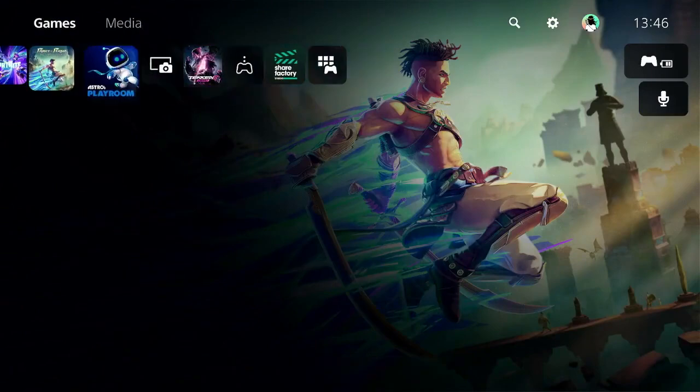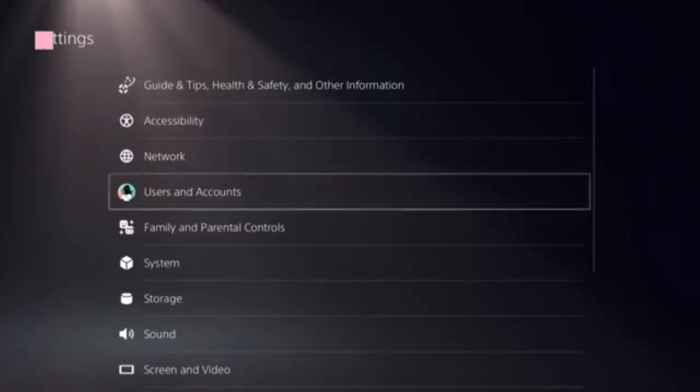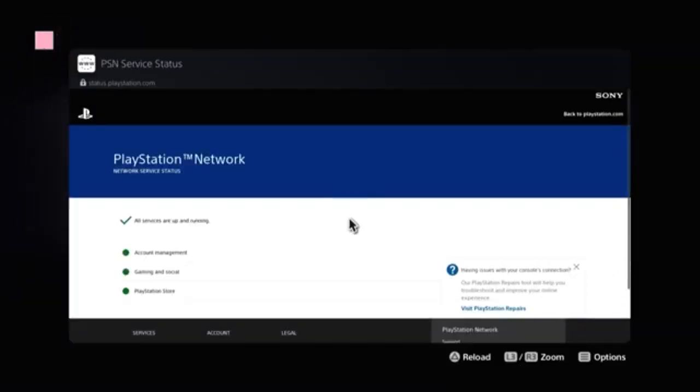Ensure that you are on the home screen of PS5 and check the top menu for settings on the right side. Click on settings and select network. Now you need to look at this option: View PlayStation Network Status. Click on that. You're going to see a green checkbox and there's a green dot present in front of PlayStation Store.